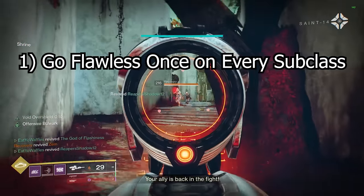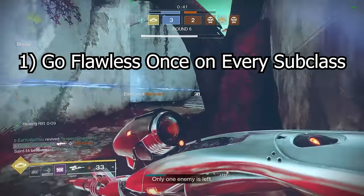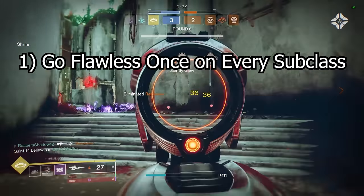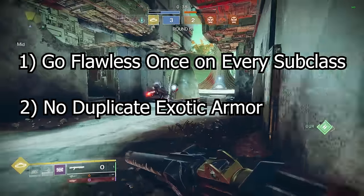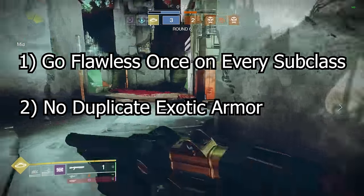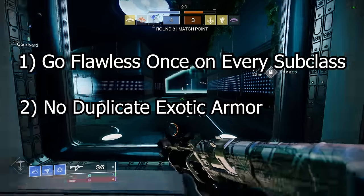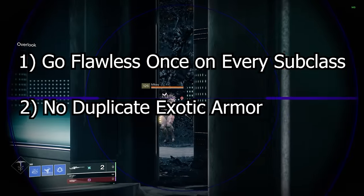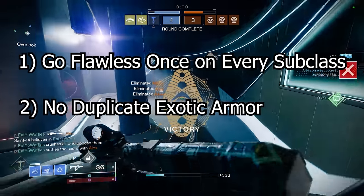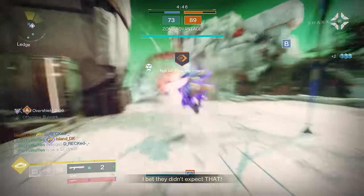I am not allowed to switch my subclass mid-card or mid-game — I can only change when the card is either completed or reset. Also, despite my therapist's recommendation, I'm adding a second rule: no duplicate exotic armor. I must use a different exotic armor piece for every card, and no switching exotics mid-card or mid-game. Ideally this rule will force me to adapt to an entirely different playstyle with every subclass change, and I won't be able to use something like Antaeus Wards to just W-key my way through all the titan cards.